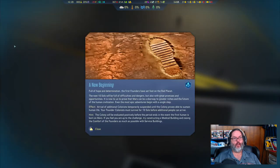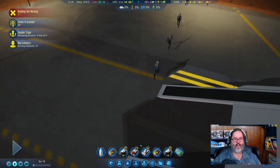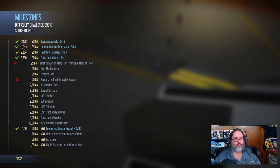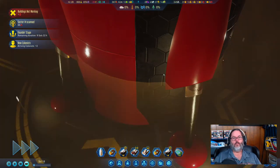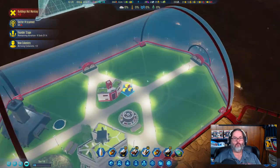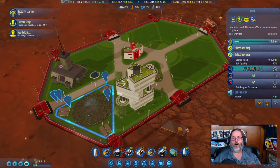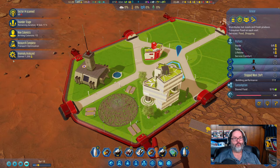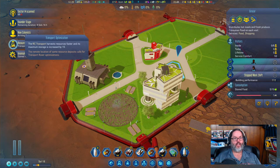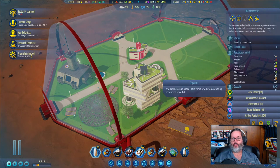I thought I already researched the breakthrough — yes I did, so how did I not get that? I did research a breakthrough first. Anyway, they're going up into the building. Our farm is almost full, Cafe Mars is working, doctors is working, and the grocer is working. We just got transport optimization — our RC transport can now carry 45 instead of 30.